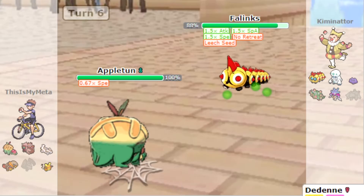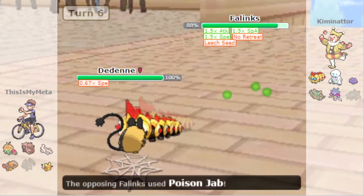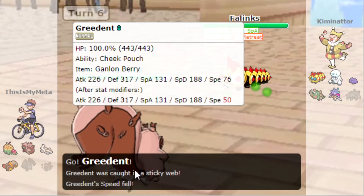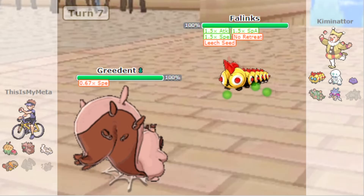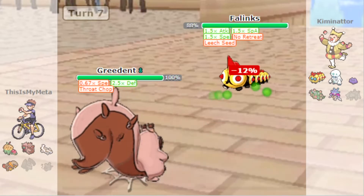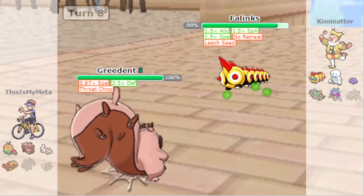We are quite weak to Fighting, which is kind of annoying. I can switch into the Dedenne here — oh, Poison Jab takes us out in one, that's unfortunate. I think Greedent is a good shout here. We can go for Stuffed Cheeks since we're going to be slower. It goes for Close Combat or Throat Chop — okay, that boosts our defense by quite a bit. And we've got the Leech Seed, so we're going to go for Stockpile and try to set up.